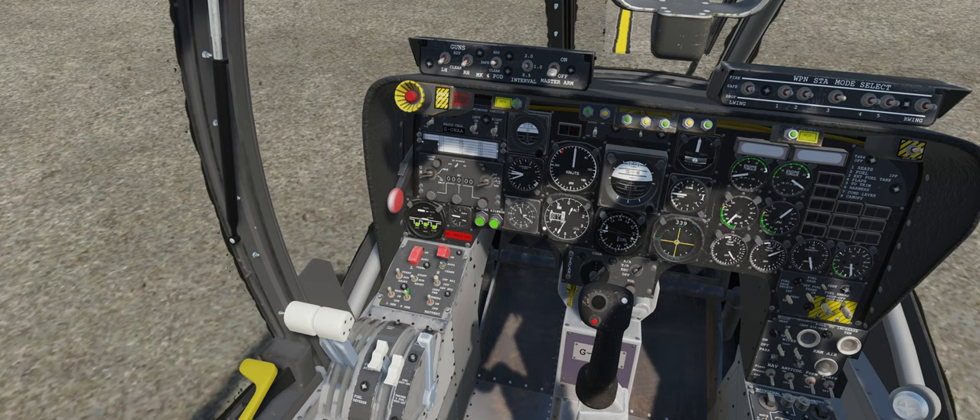Next engine — right generator, turn that on. Then the starter. Wait for RPM to go up over 12. Wait for that to go up over 12, set that to idle, wait for it to go over 20, then left-click. Now we have both engines started.